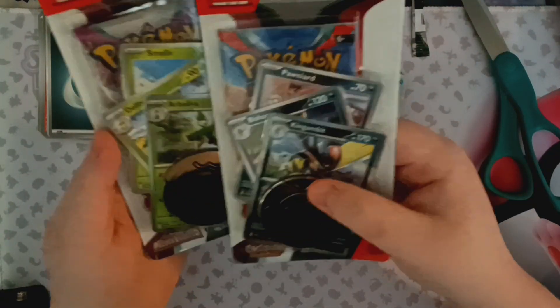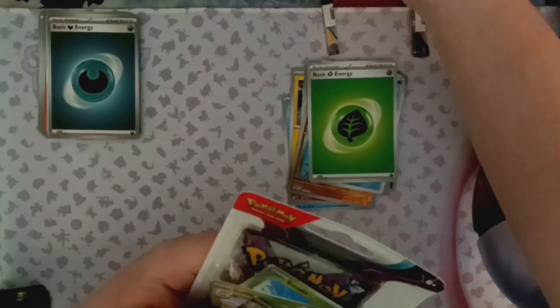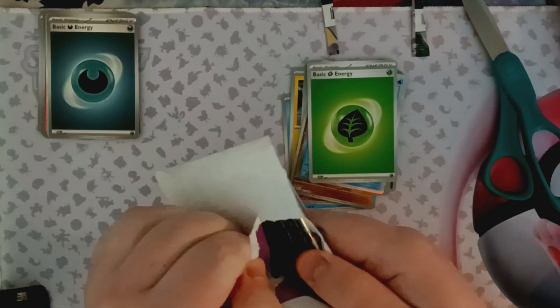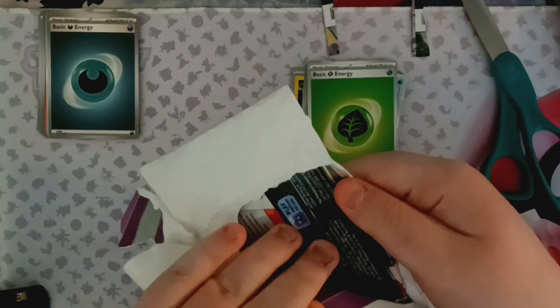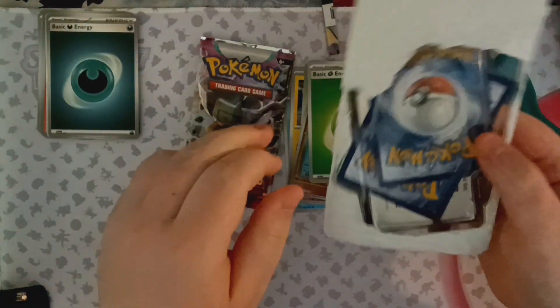Now we have the special ones — Paldea Evolved and Obsidian Flames Checklane Busters. I'm going to save Obsidian Flames for last since I've already opened Paldea Evolved. I actually never opened one like this since the Scarlet and Violet sets came out. I think I got some when Sword and Shield was around but only a couple. Pretty cool to see.